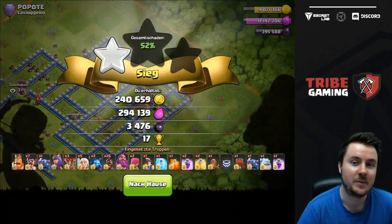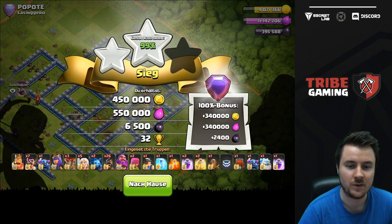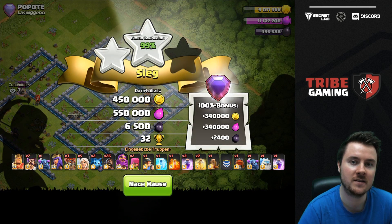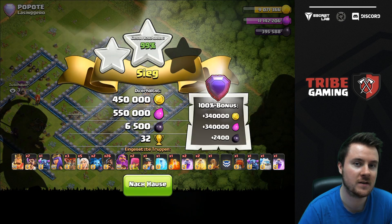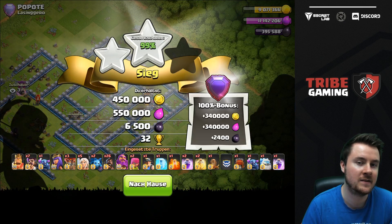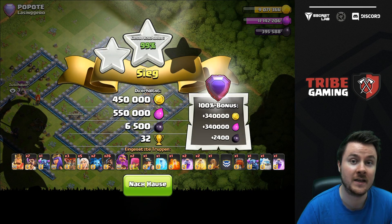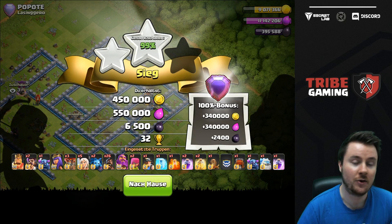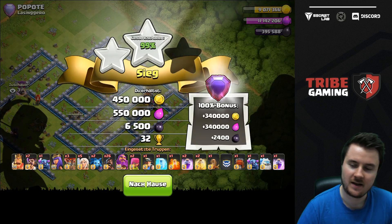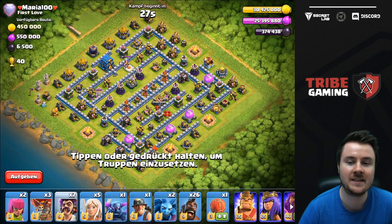That's going to be a 99 percent. I kind of jinxed myself in the beginning because I said it's really hard to time-fail with the Party Wizard — but we got it. A nice 99 percent. Let's hope we have at least one or two more triples. Let's jump into the next attack after this painful 99 percent — I just hate those.